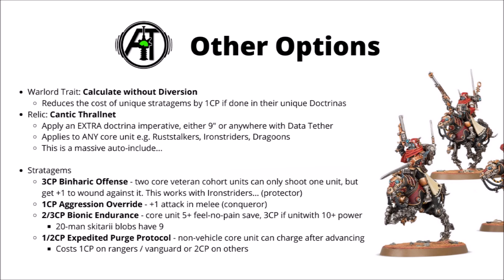Next up we have a nice simple Aggression Override — 1 command point for plus 1 attack in melee. That can be used on any core unit, and it could mean that your veteran Vanguard could be striking with 3 attacks each, so that's potentially 60 hits on a big unit against an enemy with minus 1 toughness. Could be good for a surprise flurry of damage in the fight phase from standard Skitarii, but would also help out units like Rust Stalkers or maybe the Serberys Raiders if they did just want a small melee damage boost. Quite cheap and quite nice to have reactively.